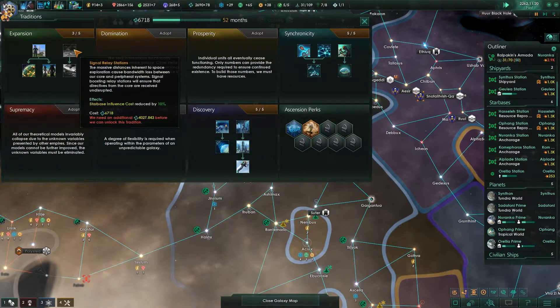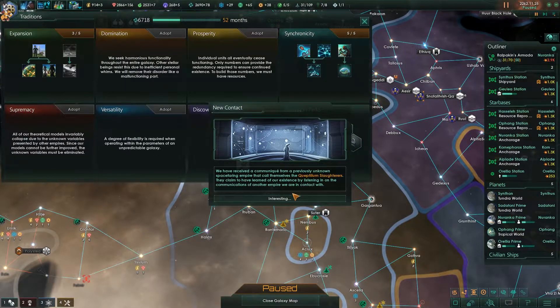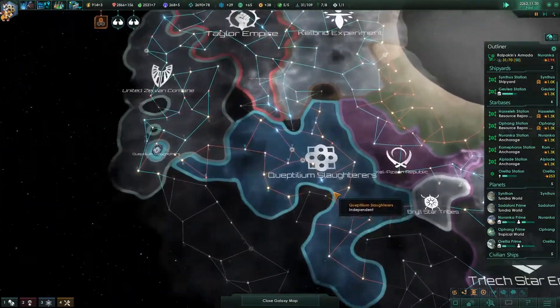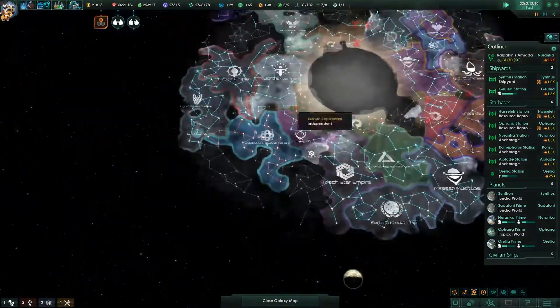We've still got two of these edicts to go before we get access to the extra two core systems. More fanatic purifiers down there — they are massive. They're only superior to me though.